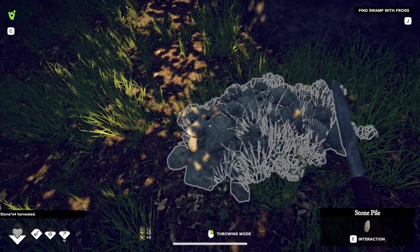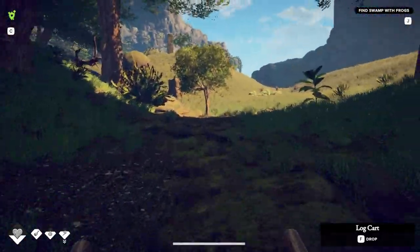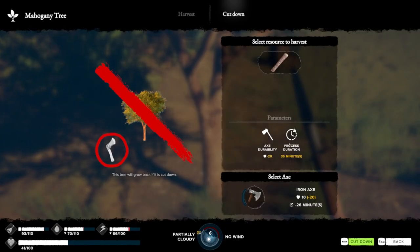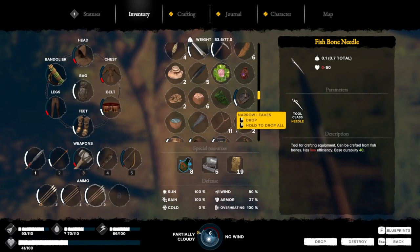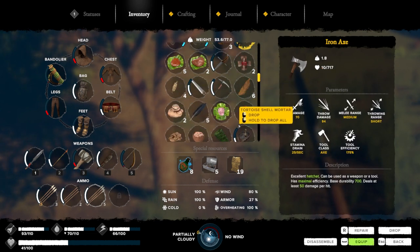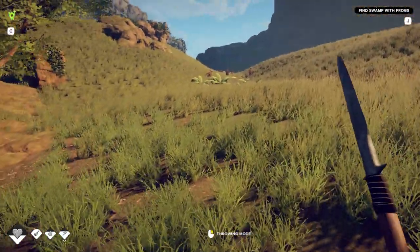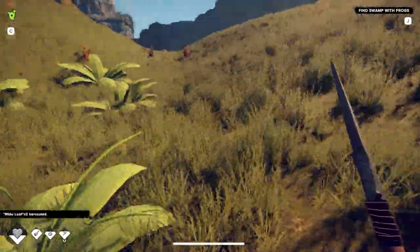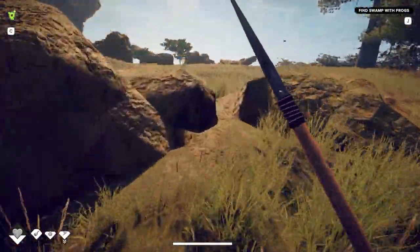Let me grab some small rocks. It's not a cart — I can't put my rocks in there. What is this? Tobacco, don't need that. Insufficient tool durability. I don't have any iron ingots to repair my axe. I gotta go back and do that.